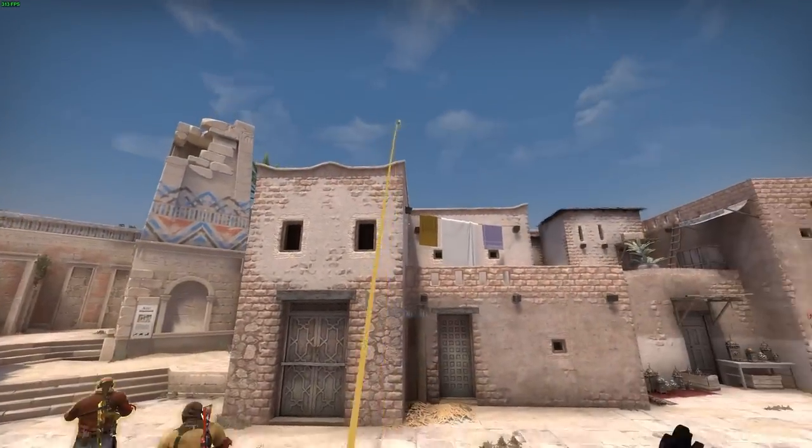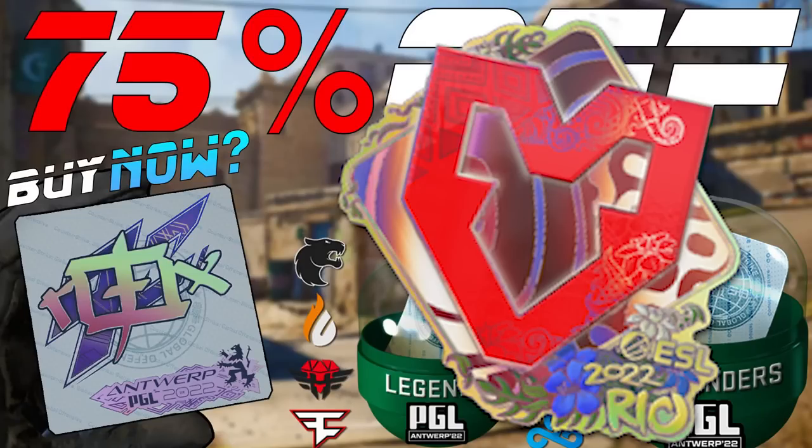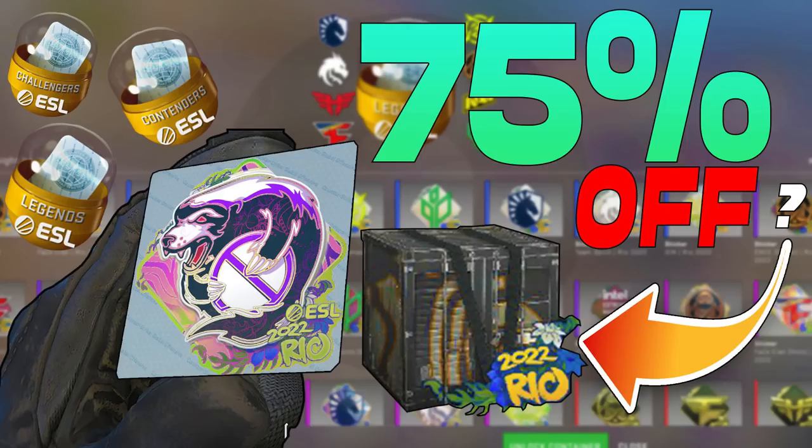Now ladies and gentlemen, as of today it is officially the start of the IEM Rio Major 75% off sale, where all capsules are going to be going from $1 to around $0.20 to $0.25, depending on where you're living in the world.